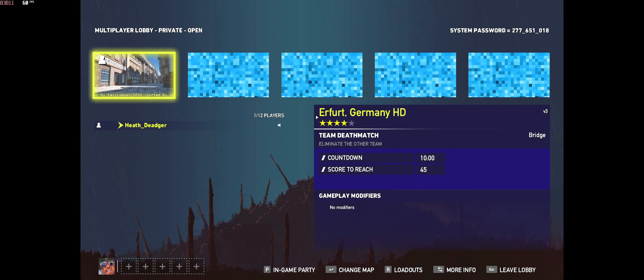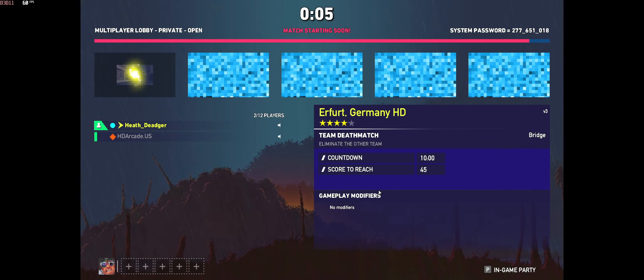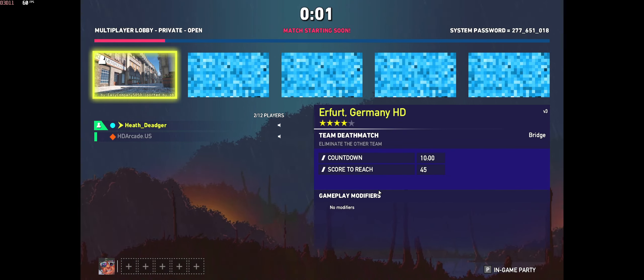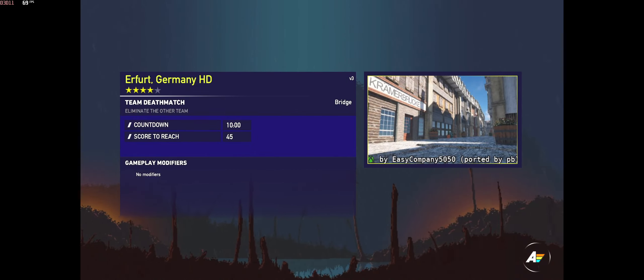And once they're there — oh look, somebody joined! Once you have another person, all you've got to do is hit Start Match. Boom. There you go. Now you're playing the custom Far Cry 5 arcade lobby. What are you waiting for? Hurry up and join — let's go!